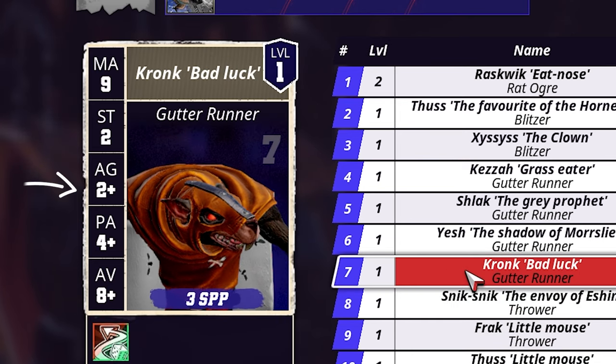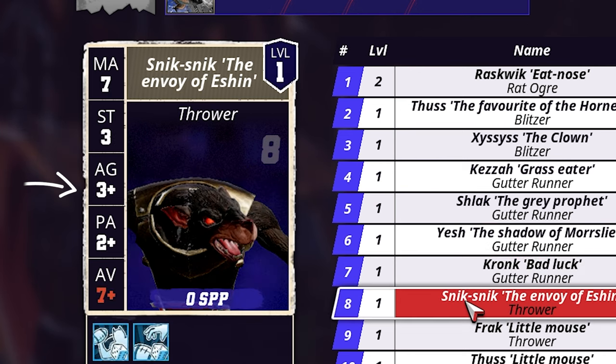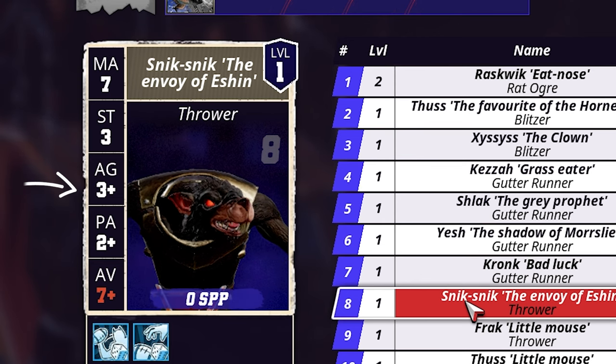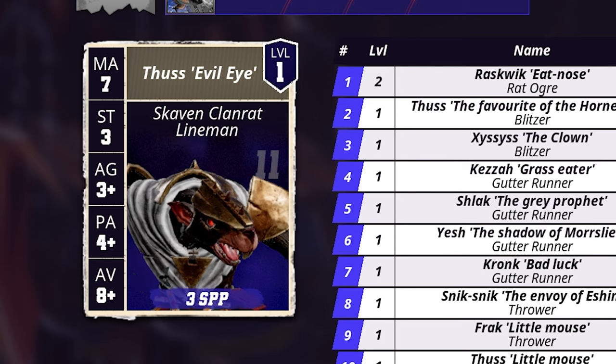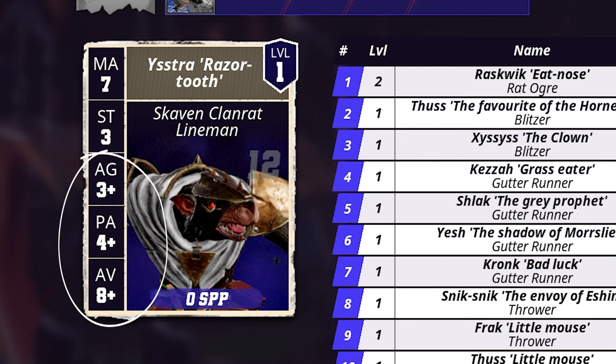A 2+ means any result including or higher than 2 counts as a success. A 3+ means any result including or higher than 3 counts as a success instead, so on and so forth. In other words, a smaller number here indicates a higher chance of success.